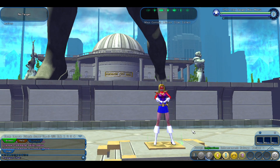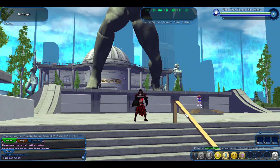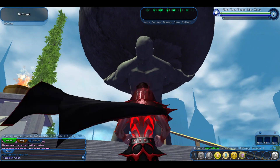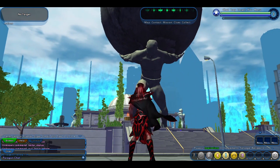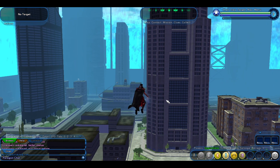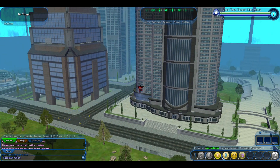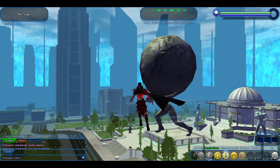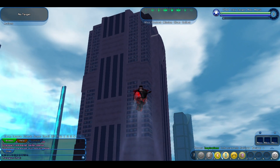Alright, so this is the first initial zone. We created our character, he's looking badass. The first thing I always remember doing is getting my first badge — there are two badges as soon as you create a character: one right on top of this big guy holding the world, and one on top of the capitol. I'm gonna show you guys some travel powers. First one is the ability to fly. Look how big this world is — look at all the buildings! The flight animation is amazing, going up and going down.